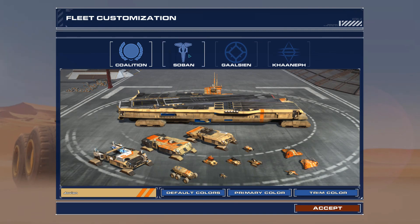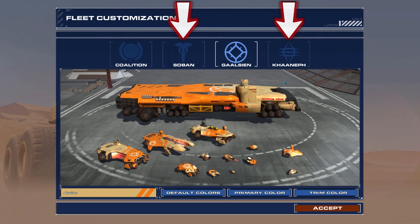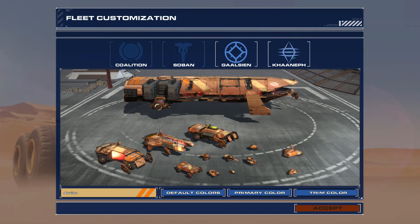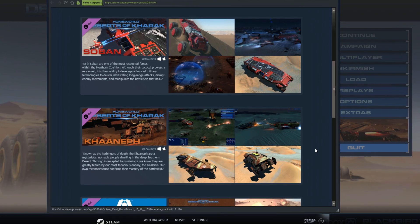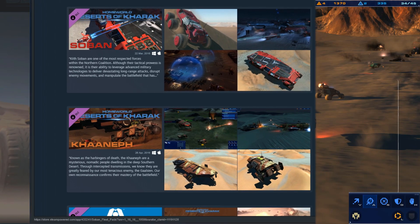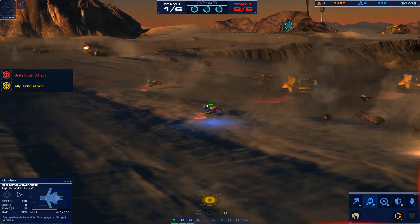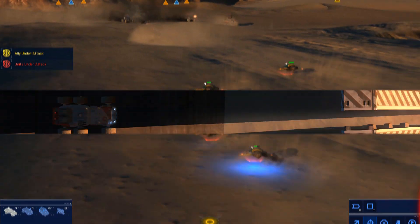Speaking of brain farts, the developers decided to put two of the four available factions in multiplayer and skirmish behind a DLC paywall. This made me immediately not want to play online. I hate when online games give paying players access to something that others can't have. It's one thing to let me grind for the thing you're selling while other people pay for it right away, but this is just too much for me. I still enjoyed playing a few skirmish games to see the two factions, but I wish I had the opportunity to play all four factions given the cost of the base game.